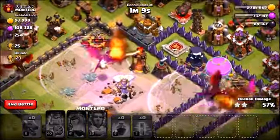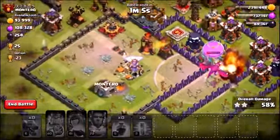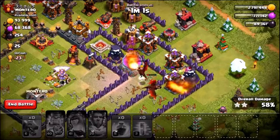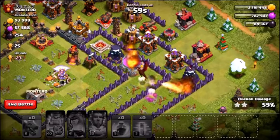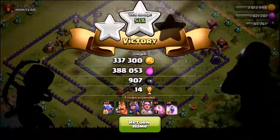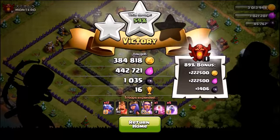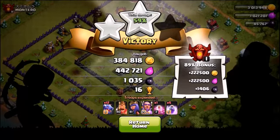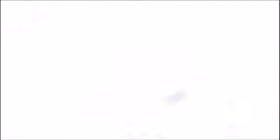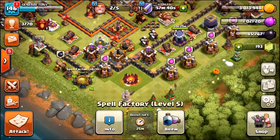We're looking for that loot but I need to take out the inferno tower. Single target inferno towers are the death of dragons, and they really hurt us inside this raid. But we still managed to secure a 59% two-star and got the loot — that's important, plus we got the victory to complete the challenge. We actually grabbed well over one million loot — about 1.5 million. That's pretty sweet, and it doesn't really cost us anything to do the raid.